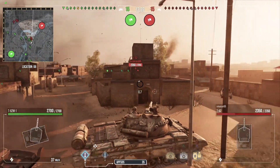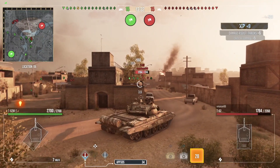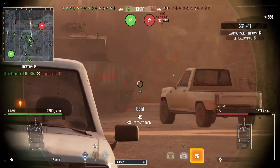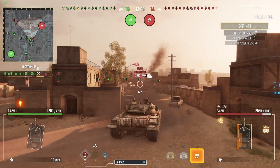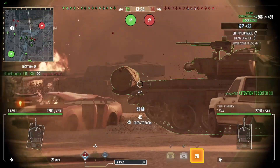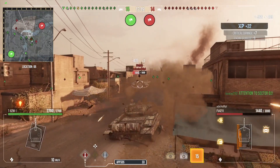The big problem with this tank — and you won't see it here because it's all on level ground — is it's got only 3 degrees of gun depression. You'll see later in the game there are a couple of situations where you might be thinking, why aren't I lowering the gun? It's because I'm at maximum gun depression.